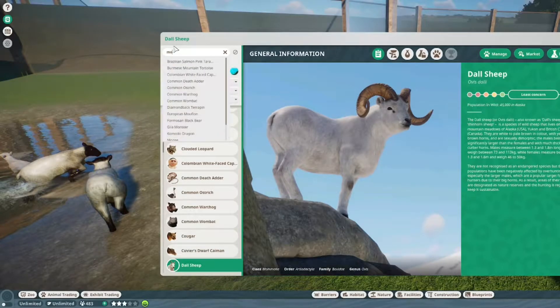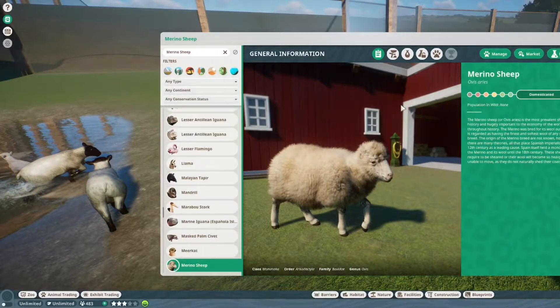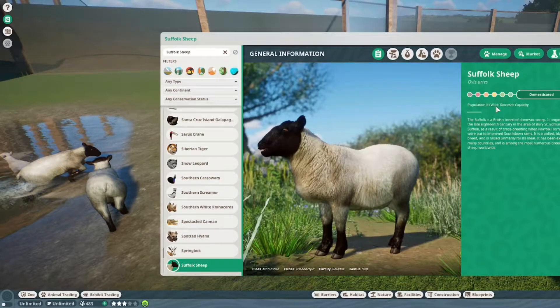Looking at the info for the Dall sheep — and now the Merino — there are none in the wild and they are domesticated. This can be for two reasons: either it's extinct in the wild, or it is a breed created by humans and therefore won't be in the wild. The Suffolk sheep also shows domestic captivity, and it's domesticated. Both of them are.